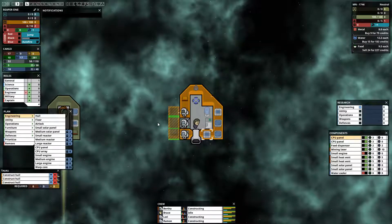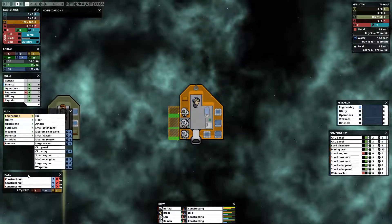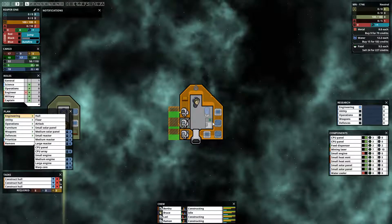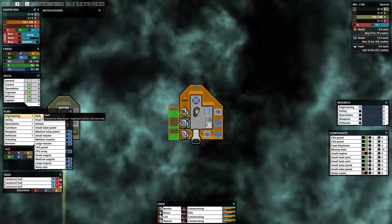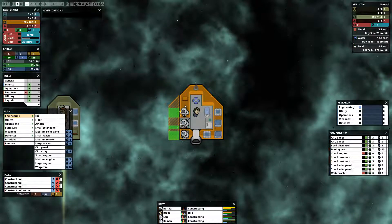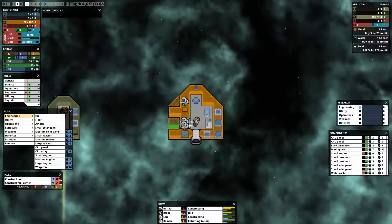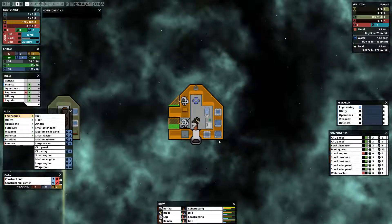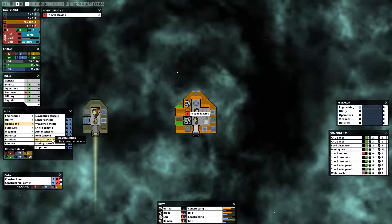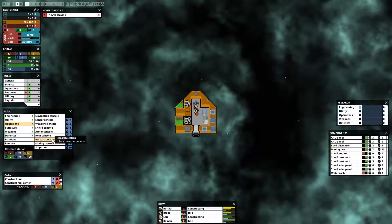The first thing we need to do more than anything is get research going. We need to start getting research going so that we can learn how to make plants so that we can make food. If we don't have food we starve to death and die, so that's not good at all. We'll need more silicon — I think it takes 10 silicon and 10 metal. We also need to have 10 power and 10 CPU to run the research station.